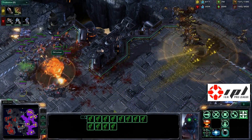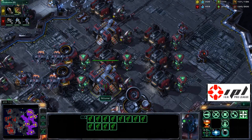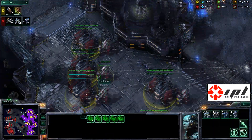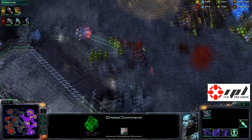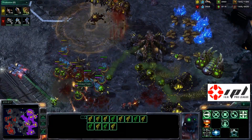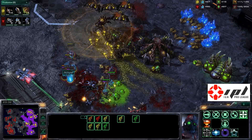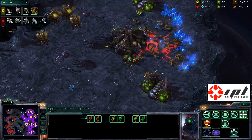The ghosts are trying to supplement the mech army — twelve ghosts total! How did he make so many ghosts that fast? He's got a little ghost mini-factory at the natural. He has switched over to entirely orbitals as well. What a beautiful game plan from Yoda — essentially switching over to mass orbital command and mass ghost, using replenishing recyclable energy as his main attack.